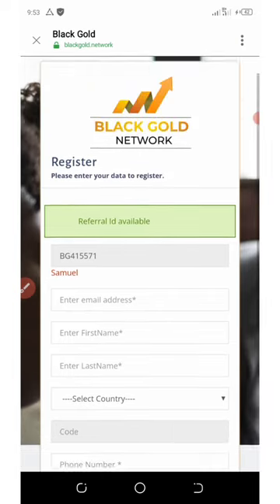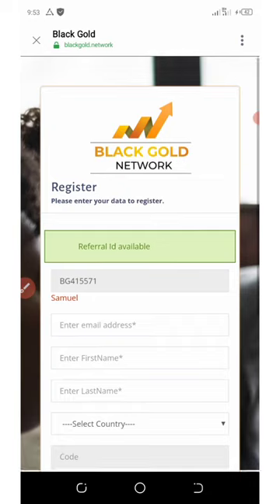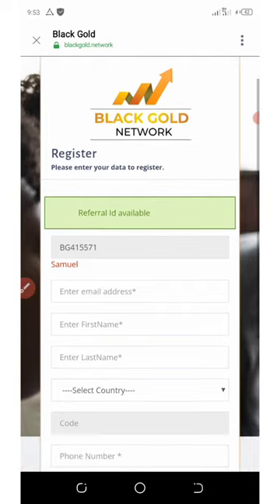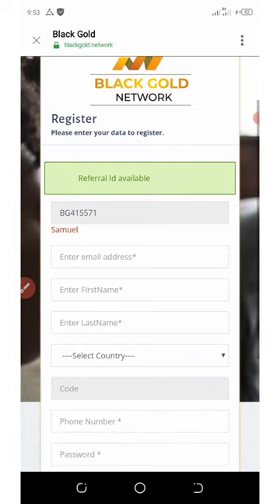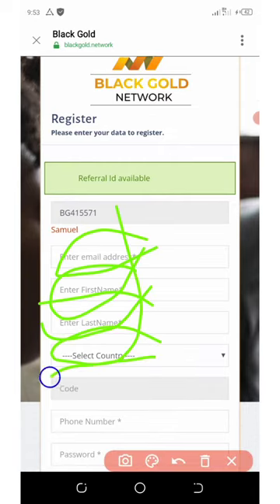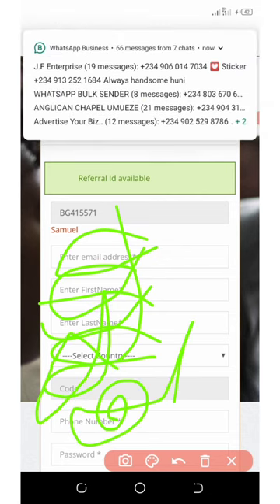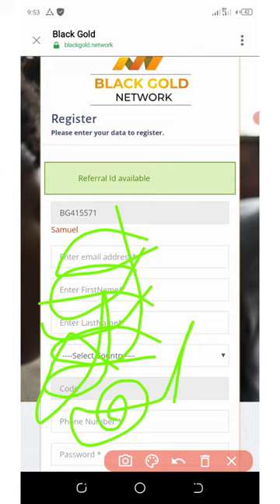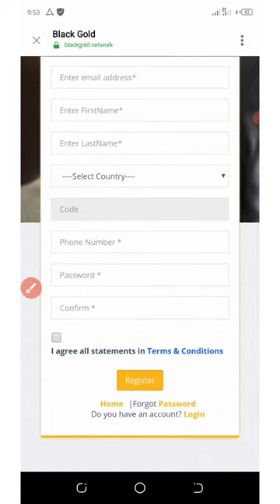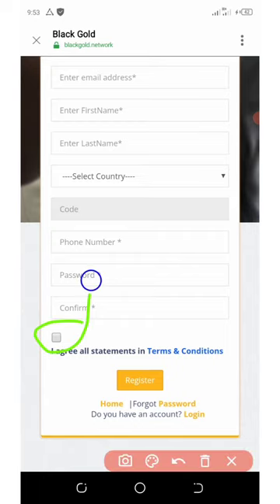If you look on my screen, here's the form. To fill out this form, click on the link below in the video description and it will take you to the form area. Fill out your information like email address, first name, last name, country, referral code, phone number, and password. Scroll down a little bit more, confirm, agree to the terms and conditions, and click the register button.